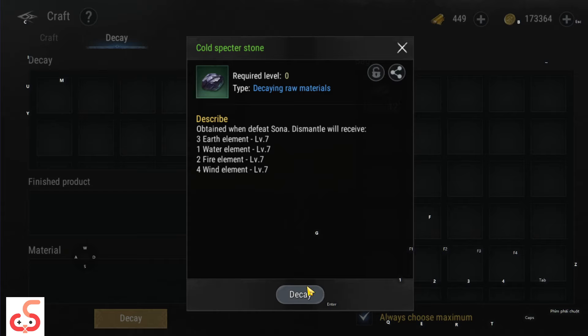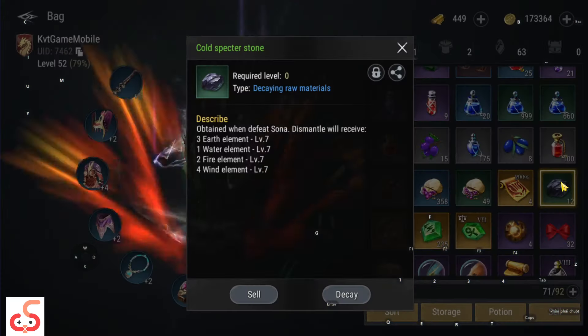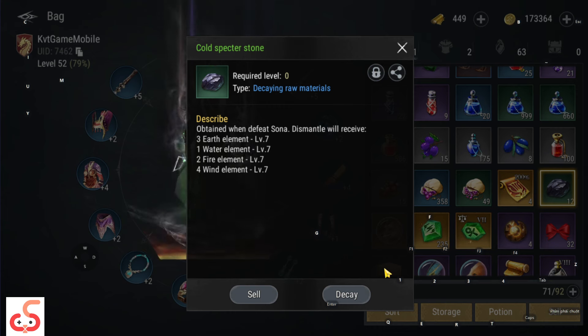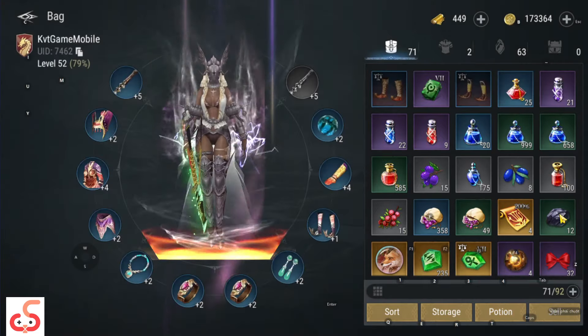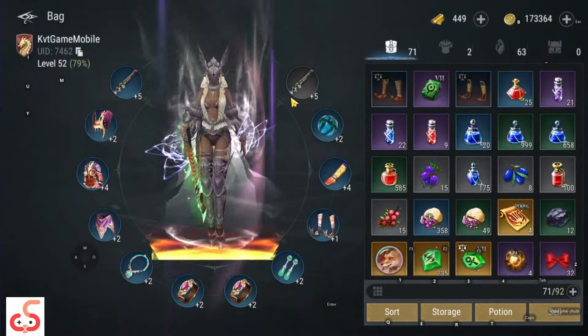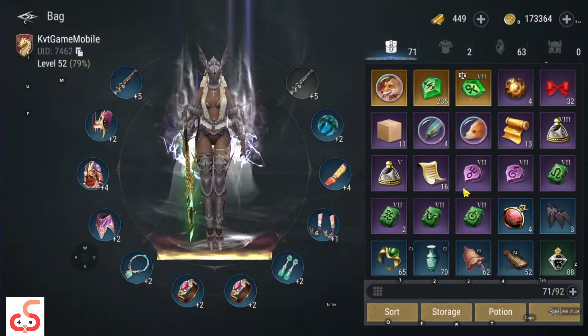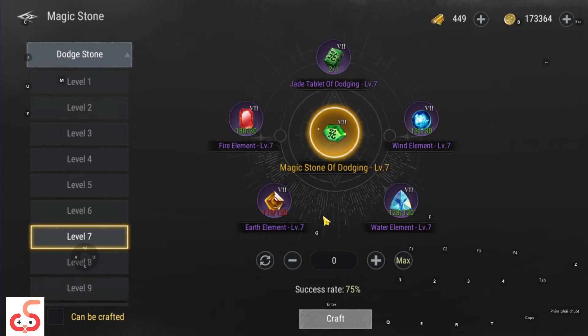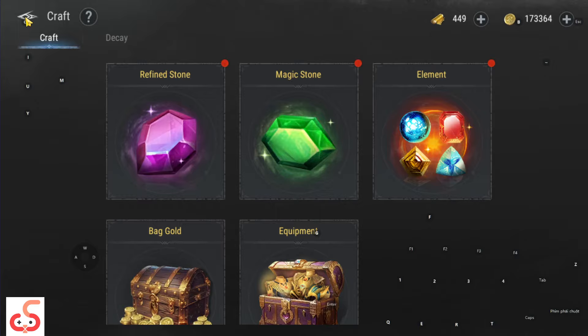Anh em bỏ vào đây thì nó sẽ mất cái này, rồi mình sẽ tách bớt ra tí. Hiện tại nó không cho tách ra. Thì anh em sẽ đổ - ví dụ như mình có cái viên đá mình muốn ghép lên, anh em bỏ vô click vào này rồi ấn Use. Ở đây mình thiếu một viên, sau đó anh em vẫn có thể ép. Thì nó sẽ thành công và ra được cái viên đá xanh. Đó là tính năng ép đá.